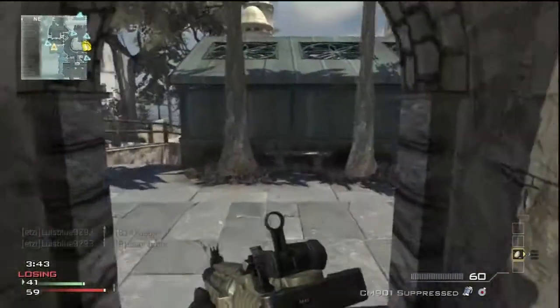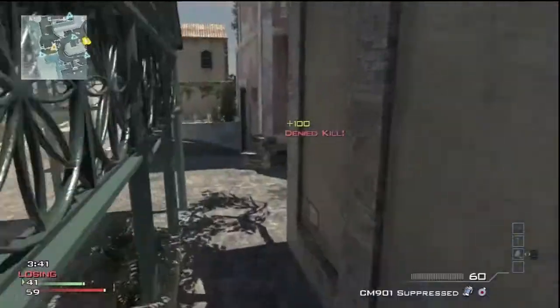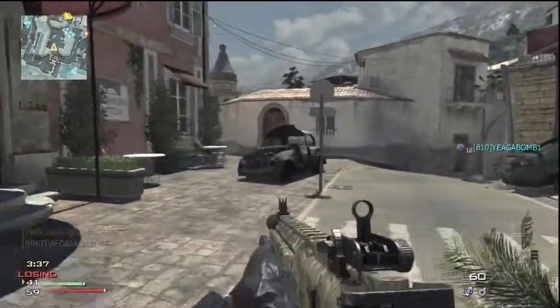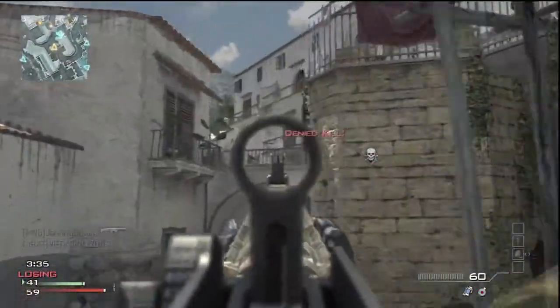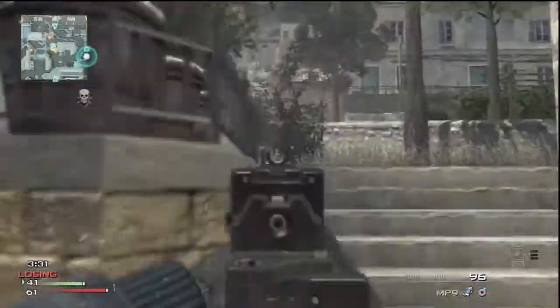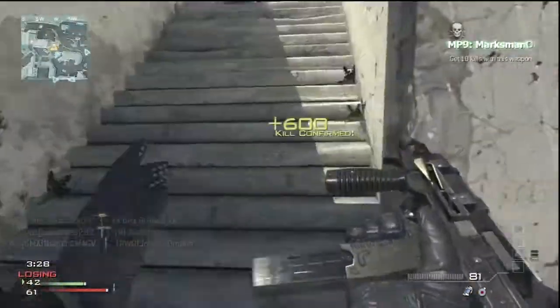The maps are pretty colorful overall, even if they still look a bit stale on Modern Warfare 3. Liberation is set on a miniature Manhattan — like a miniature Central Park — and Piazza is set in Italy.